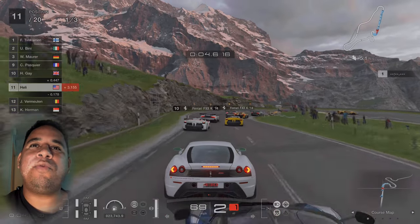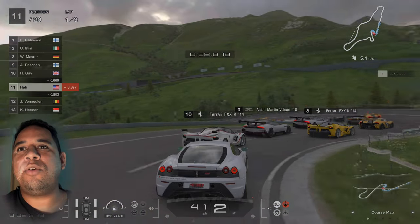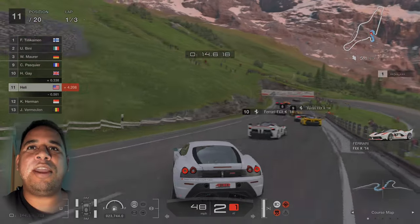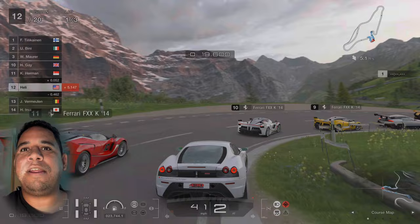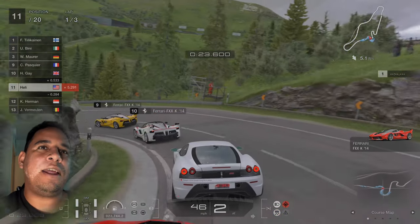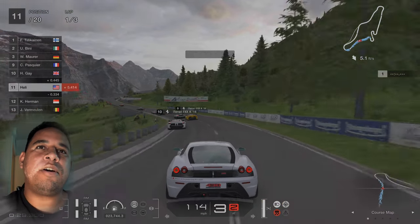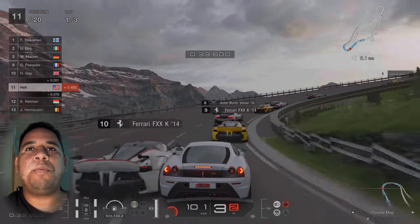I tried Group 1, Group 2s, even Group 3 cars, and with the new physics it just destroys those types of cars trying to drive on this track. The bumps and everything — you cannot drive a car that's really dropped on this type of track because they feel it. The new physics makes you feel the bumps and all that stuff. Tour cars and regular cars are okay.